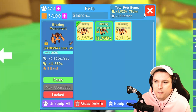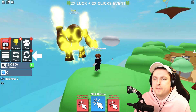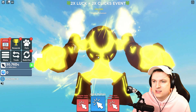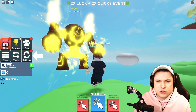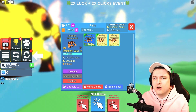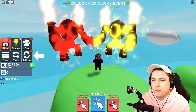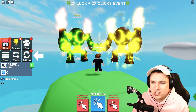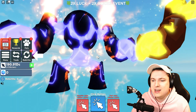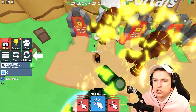First up, the golden blazing monument — I love this pet so much, it is an absolute unit with so many particles and fire effects. I'm so excited to see the rainbow one next to it. Oh, the flames aren't rainbow but the rest is — look at it! These are the newest beautiful secret pets from the enchanting update in Roblox Clicker Simulator. We have all of them and need to make them all max level rainbow, so let's equip all three and get started.